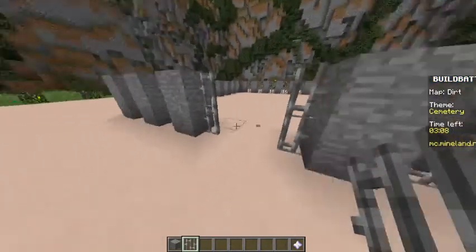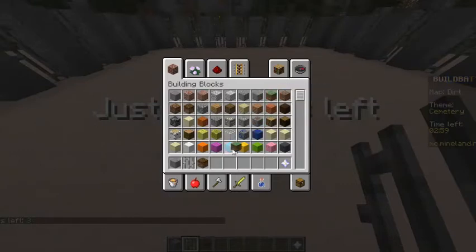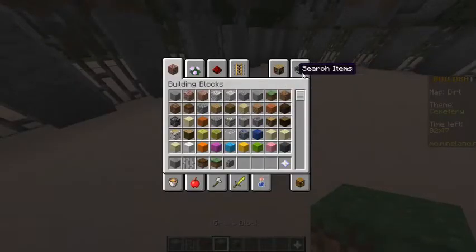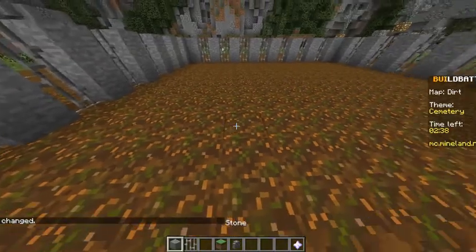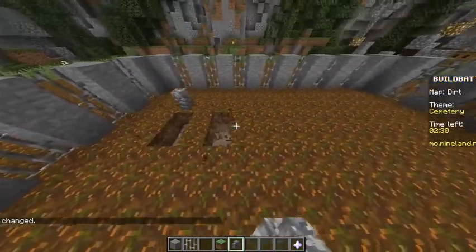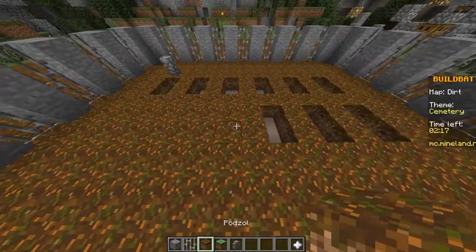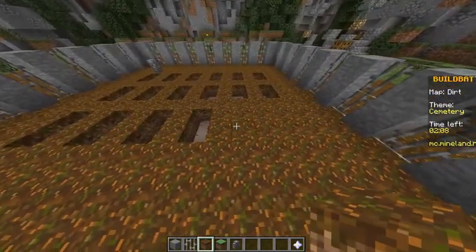I'm just gonna walk for this part because I think walking is easier than flying. There we go. We're doing pretty good with time - we're two minutes in. Oh my gosh, let me just keep doing this. And this is where the entrance can be - oh, I left a perfect place, this is the entrance. Now we're gonna make the ground podzol and use cobblestone wall. Let's make the entire ground podzol. I think we're doing pretty good so far. We are doing pretty good on time - we're halfway through the third minute.